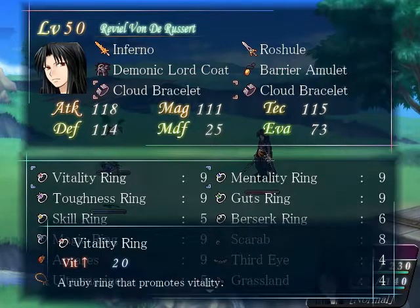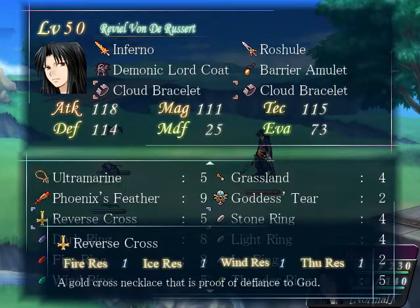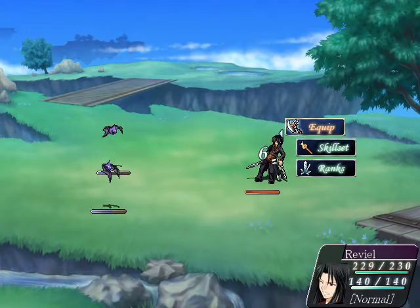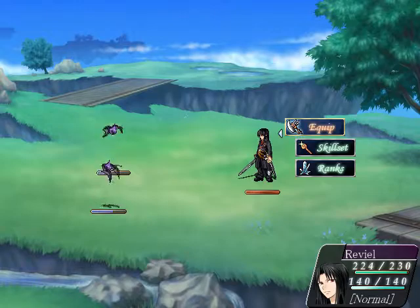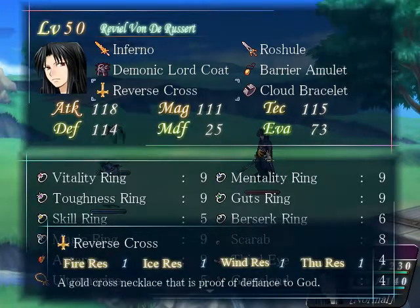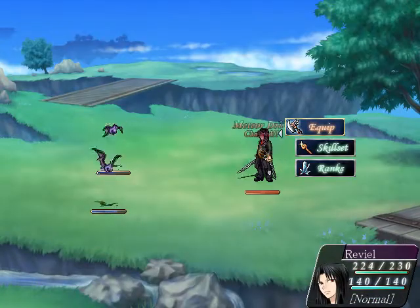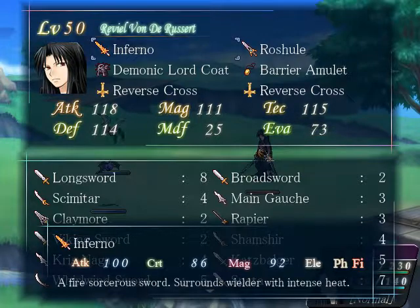Reviel has zero fire resistance by default. With Reverse Cross, he now has one fire resist. This will cut fire damage he takes in half. With another Reverse Cross, he now takes a quarter of the original fire damage from Inferno.